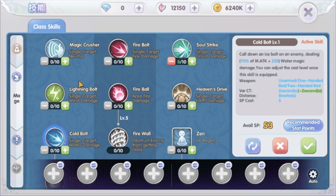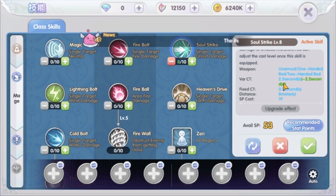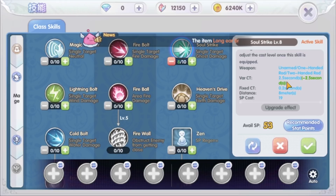Cold Bolt, Lightning Bolt, Fire Bolt, and Heaven's Drive at max level have a whopping 600% attack damage, but will have a long channeling time. In the early game, even at skill level 1, vigor is not high enough to get the skill to 0 channeling time, so they are really not efficient to use. It comes down to these 2 skills: Magic Crusher and Soul Strike. Magic Crusher has a fixed skill cooldown of 3 seconds, whereas Soul Strike has a fixed channeling time of 0.2 seconds, so Soul Strike can be used more often. In fact, using this skill is like shooting an arrow — super fast and dealing more damage.